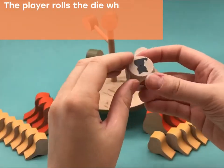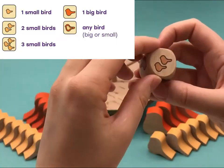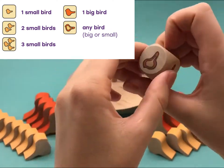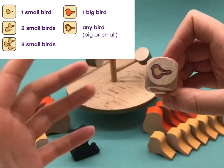During their turn, the player rolls the dice, and the dice determines which bird needs to be placed on the platform. For example: one small bird, two small birds, or one big bird. And this side means that any bird can be placed on the platform, either big or small — dealer's choice.